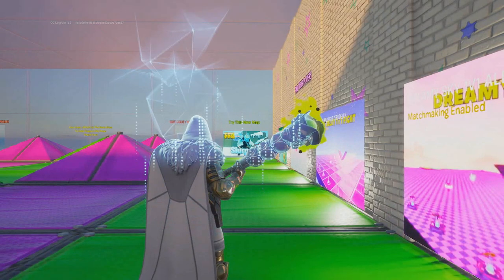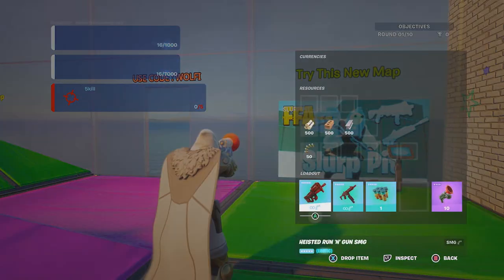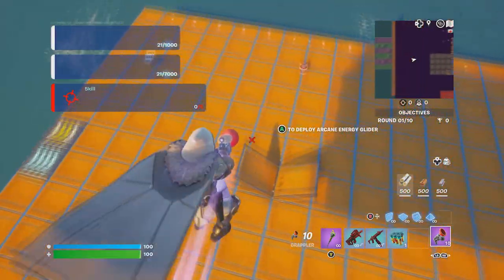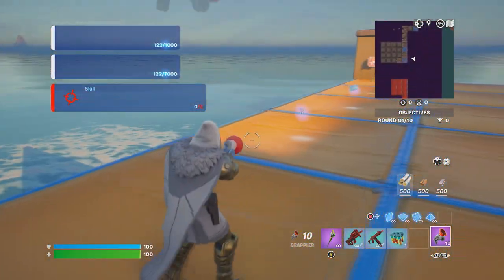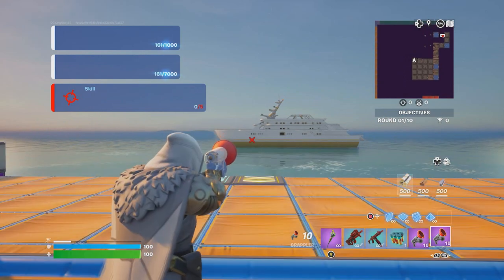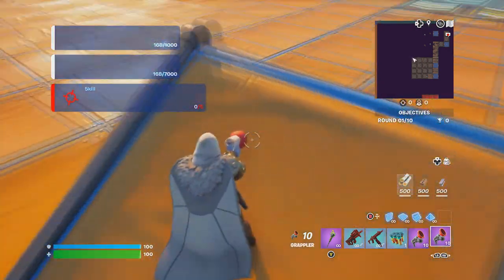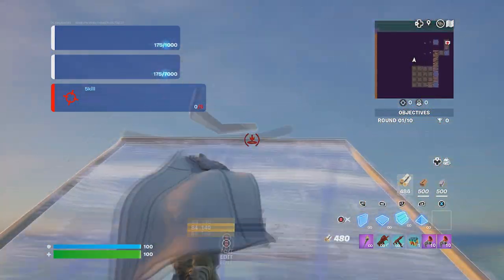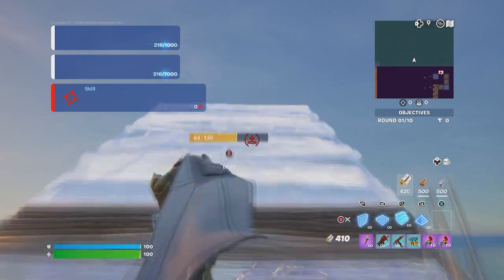Follow the steps I'm about to show you. Go grab the grappler — we've got it. Jump down, but make sure you don't fall into the water. You can grab another grappler if needed. Come over here, face the boat, and build nine ramps right here by the center.